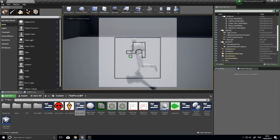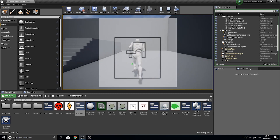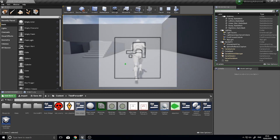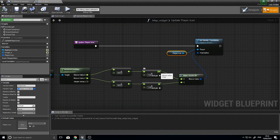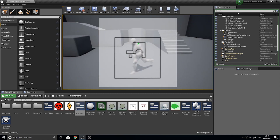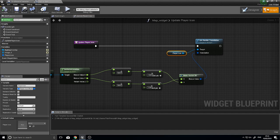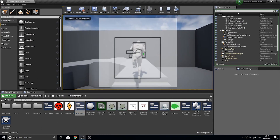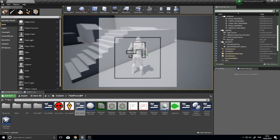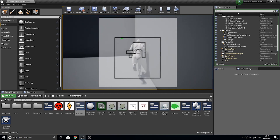The player icon moves — however, it moves in the wrong direction because the map is reoriented. When pushing up and down the icon goes left and right, so swap the X and Y values. Then pushing up still goes the wrong way, so change the Y multiplier to minus 1000 to negate it. After that fix, pushing up and down works correctly. Check by walking to a corner to confirm the icon tracks the position correctly — and it does.